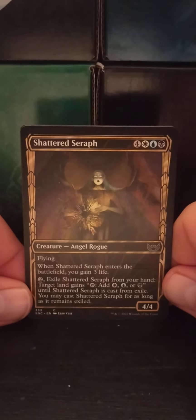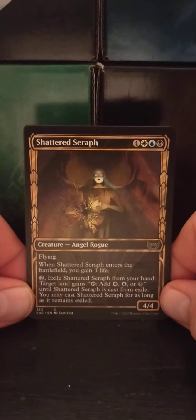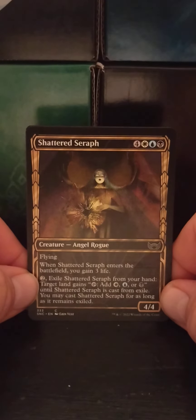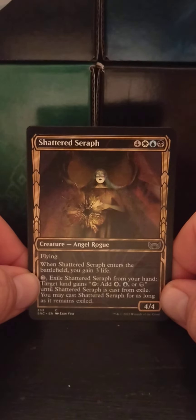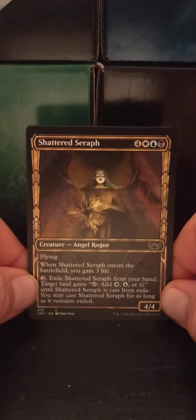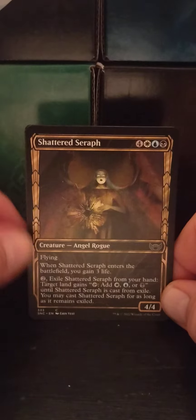And we got the showcase art for Shattered Seraph — a four white, blue, black angel rogue, four four. Flying. When Shattered Seraph enters the battlefield, you gain three life. Pay two mana, exile from your hand; target land gains tap to add white, blue, or black until Shattered Seraph is cast from exile. You may cast Shattered Seraph for as long as it remains exiled.